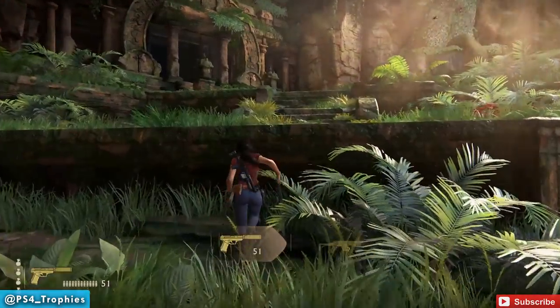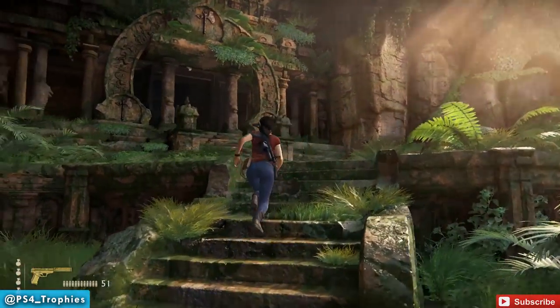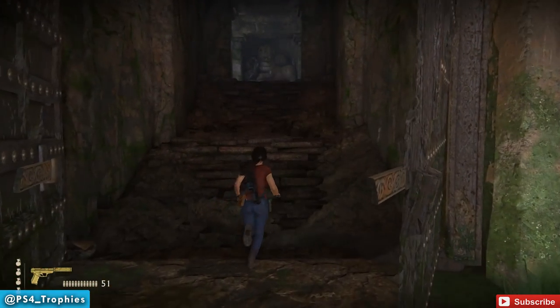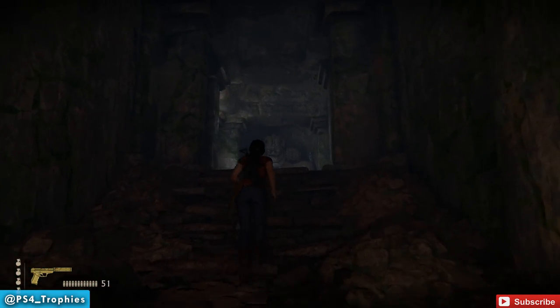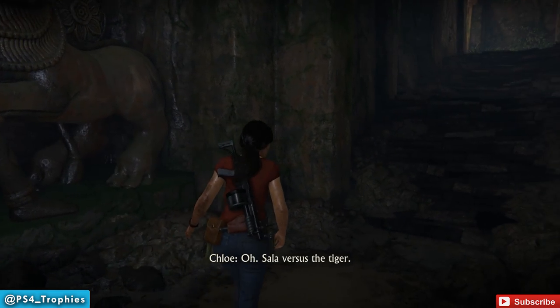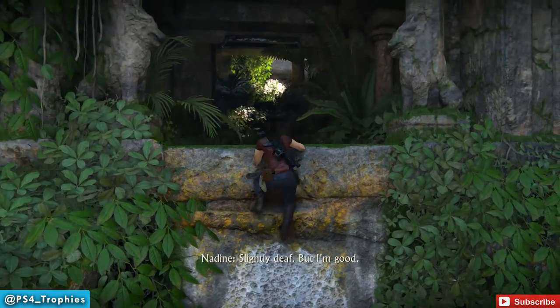I'm going to show you how to get through all three expert trials without resetting any boards. By doing that, you'll get the Flawless Gauntlet trophy. This occurs in chapter four, in the northern part of the map. We just enter the temple, and eventually you're going to have some combat, then get to the first of three trials.